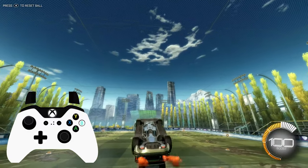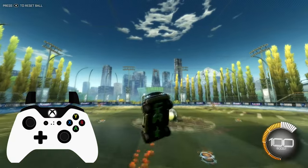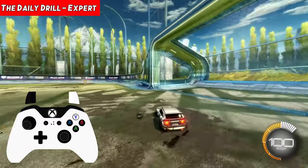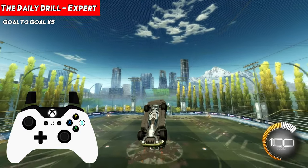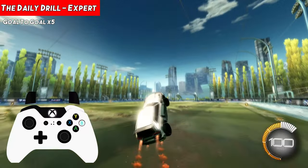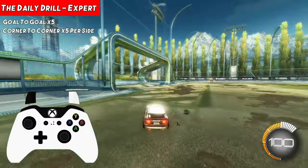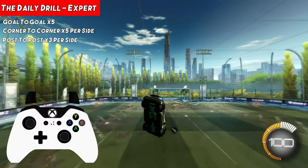Another little tip here: before we were turning ball cam on and off for this training, don't turn ball cam on and off for the backwards flying — just leave it off so that we see the back of the car. We've got some more drills. All I want you to do is jump, start to fly, and then turn your car with your air roll so you're facing backwards. From there, literally super simple: fly from one goal to the other goal five times, from one corner to the other corner five times each on the left and right sides — ten times in total. Fly from your left post to the opposite post and from the right post to the opposite post, three times each.